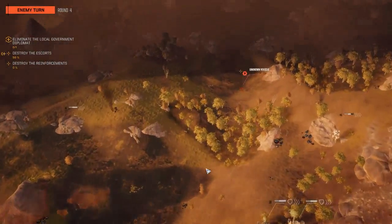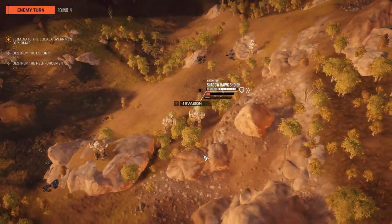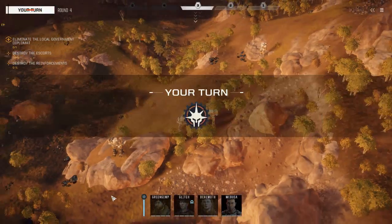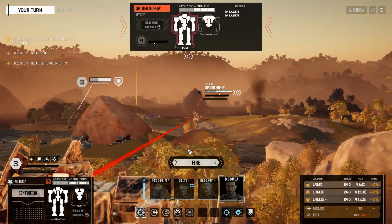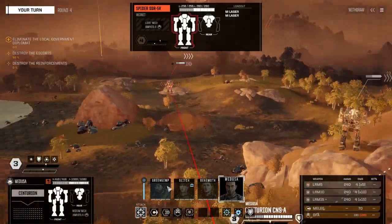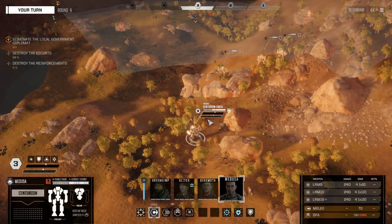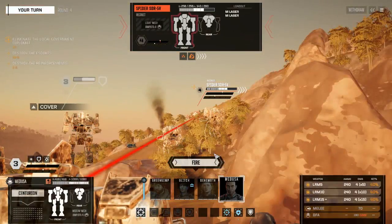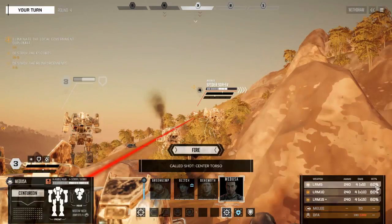Our missile boat gets to shoot basically whatever he wants. He's going to use an aim shot because our morale is full, and he's going to try and take out one of these Spiders. We'll rotate him in place so he's got both targets in his sights. This Spider has way more armor than the other one, so we're going to aim shot this guy and go for the center torso. Our aim shot improves our chance to hit generally, so that's also good.